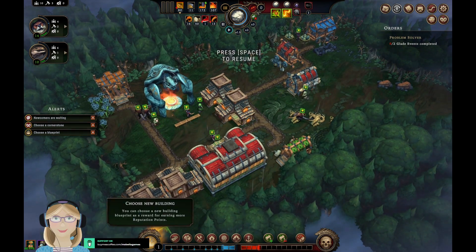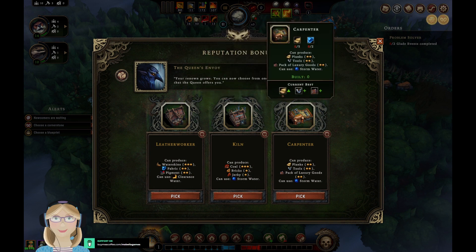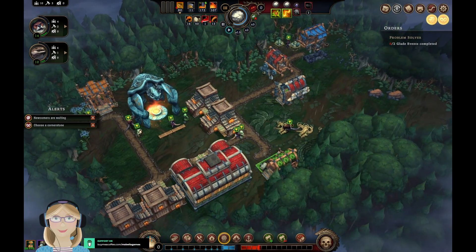Newcomers are waiting! Kiln or carpenter — we really could use the planks but we could also use that kiln. We're going to go with the carpenter because we do need the planks.